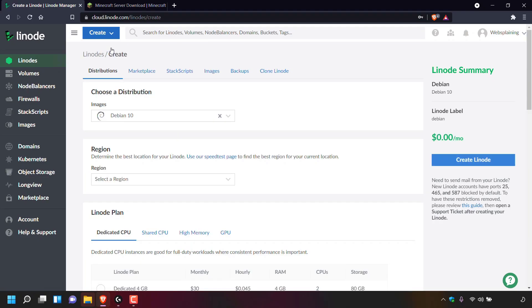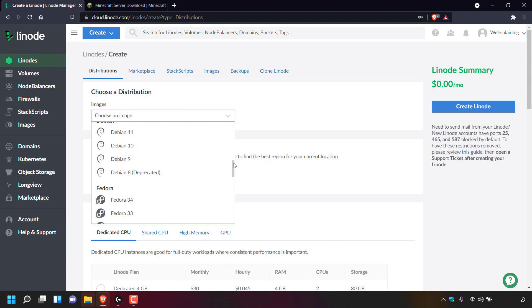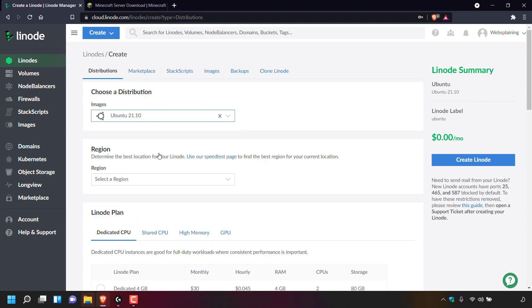We'll now be taken to the Linode server creation page. The first thing we'll need to do is choose a distribution. Make sure you're in the distributions tab by left clicking on distributions. Under the word images, left click on the arrow and look for Ubuntu. The version we're going to be going for is the latest Ubuntu version, which at the time of recording is 21.10. Whenever you watch this video there might be a newer version of Ubuntu so you can select that latest version. I'm just going to left click on it to select it.